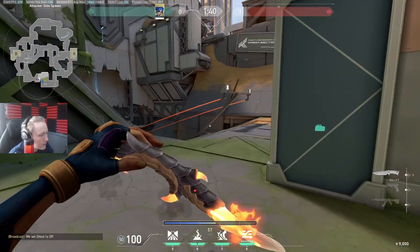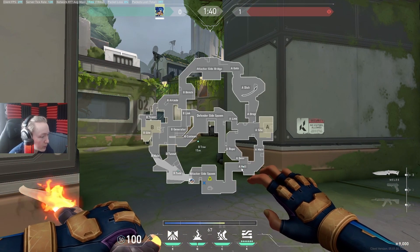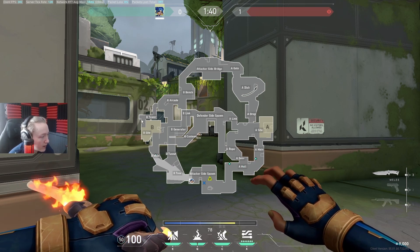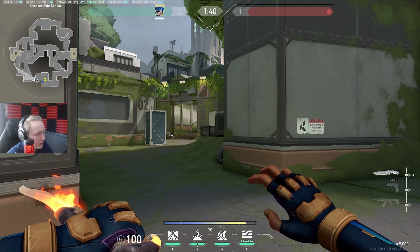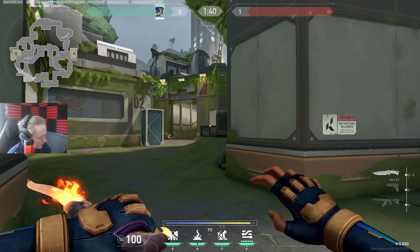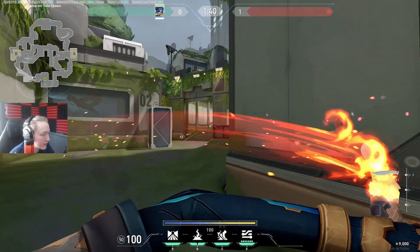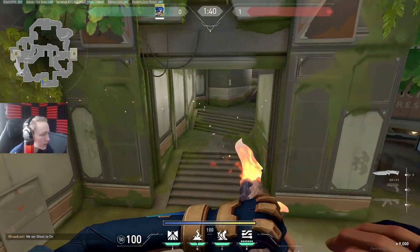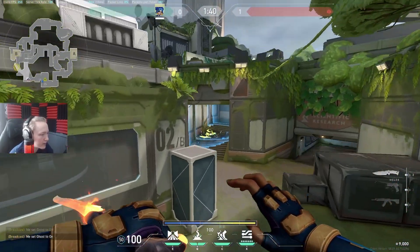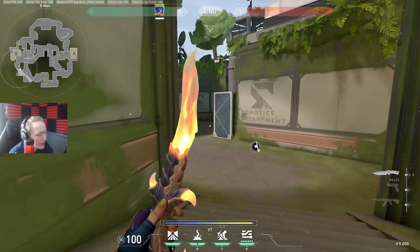B Main is probably one of the better areas, and I think the best two areas for Neon are the two mains, especially A Main. This area is good for attack mainly because of the areas at B Site and B Main more so than Terror. Arcade is fine but not great. At the start of the round you can do a stun like this to stop people from playing this angle, or aim downwards at the stairs to stun a very condensed square. The main way you'll attack B Main is using this glass.